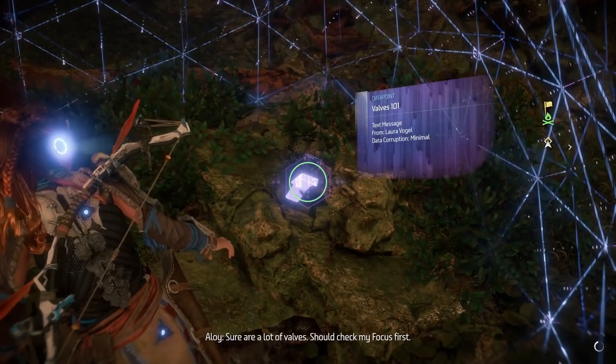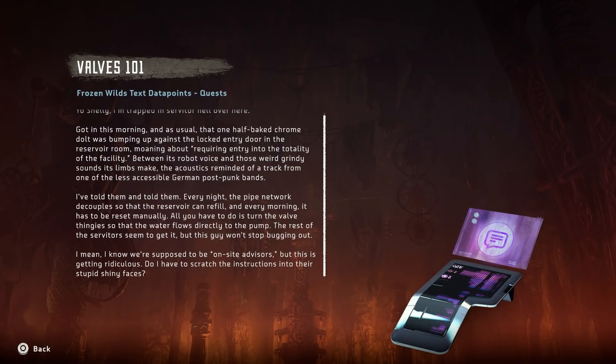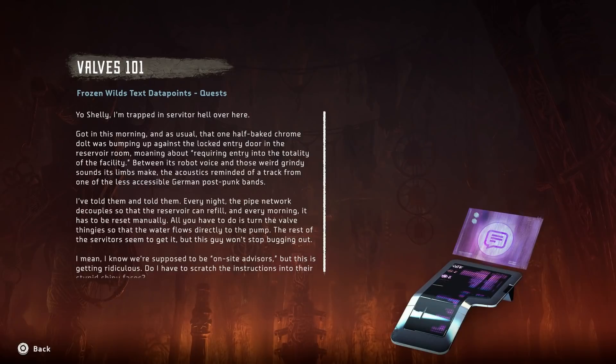Maybe I can drain the rest of the water from here. There are a lot of valves. I should check my focus first. Valves 101. They were talking about shells — one of the band numbers. Shelly. Frozen Wilds text data points quest.